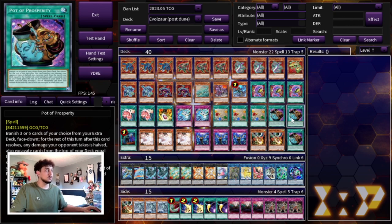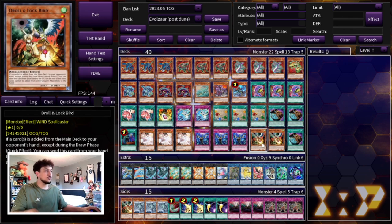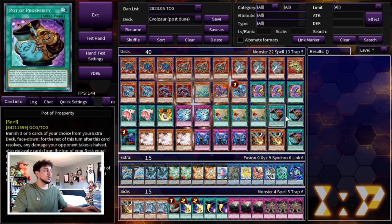Three Pot of Prosperity as well — we want to see all of our combo pieces, so you can see there are nine consistency cards here total. Now, outside of the Prosperity this deck is pretty affordable and budget-friendly. If you guys want to cut the Prosperity for more hand traps, you could definitely do that. You already have six cards to search all the monsters you need, so you can replace Prosperity with more hand traps, traps, or cards from the side deck into the main deck.